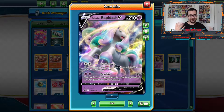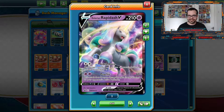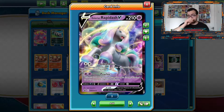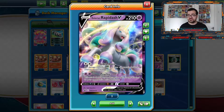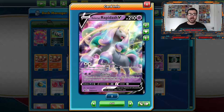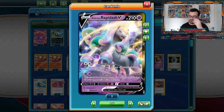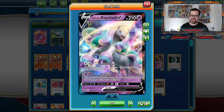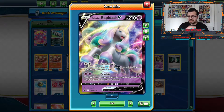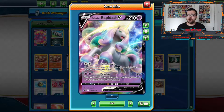The Pokemon that came out — Galarian Rapidash, representing My Little Pony — obviously everyone looked at it and thought that's not going to be very good. And it saw literally little to no play, until someone had the idea that it actually helps fix the math with Victini VMAX, because Victini VMAX only does its maximum damage against other V Pokemon. The answer is Galarian Rapidash with its attack Librahorn, which basically leaves any Pokemon with 100 HP remaining.